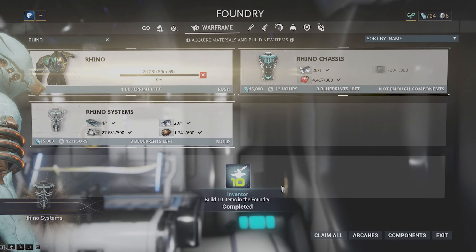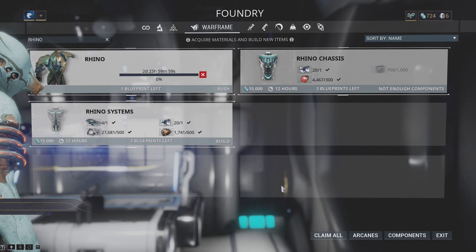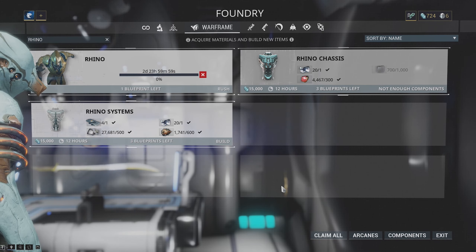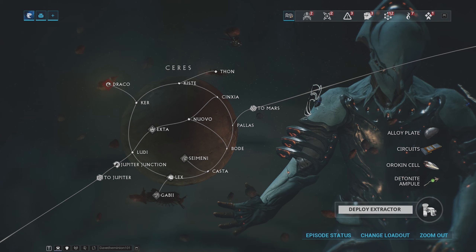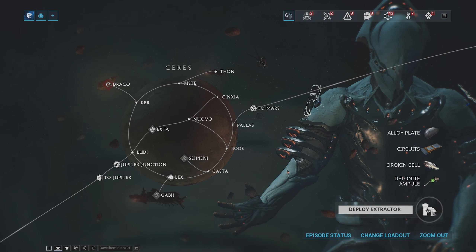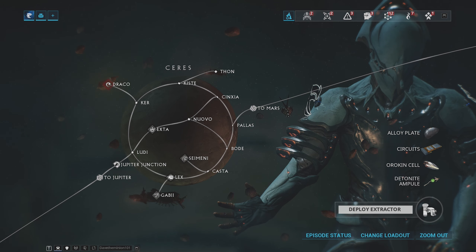Rhino is an extremely easy to craft frame that is also very tanky and very powerful. All the resources needed to craft him are available to us at this point. You should have farmed all of his parts from the boss on Venus on the node Fossa. If you haven't done that, you should go do that before doing anything else — you need the blueprints for his Systems, Chassis, and Neuroptics. Once you have all of the blueprints needed, craft them just like you would craft anything else in the game. To find out where to get the resources you need, go to your navigation, select one of the planets available to you, and in the bottom right-hand corner of your screen you should see a resource drop icon. Hover over this and it's going to show you what resources are dropped on every node on that planet. Farm up the resources to craft all of the Rhino parts and then craft Rhino.